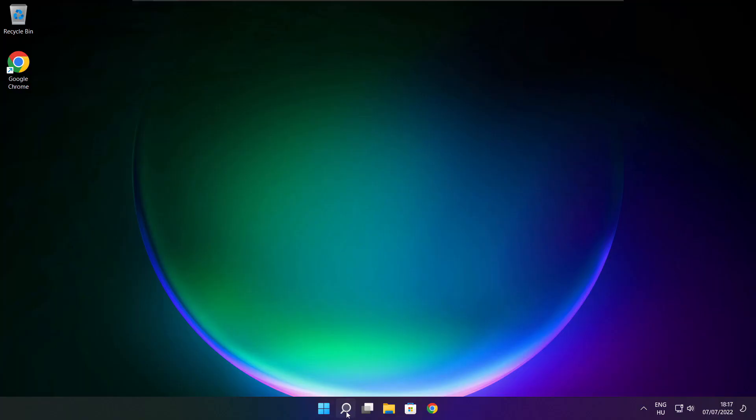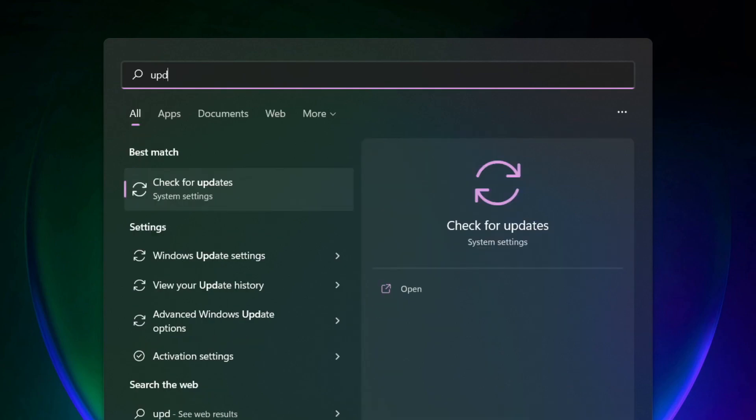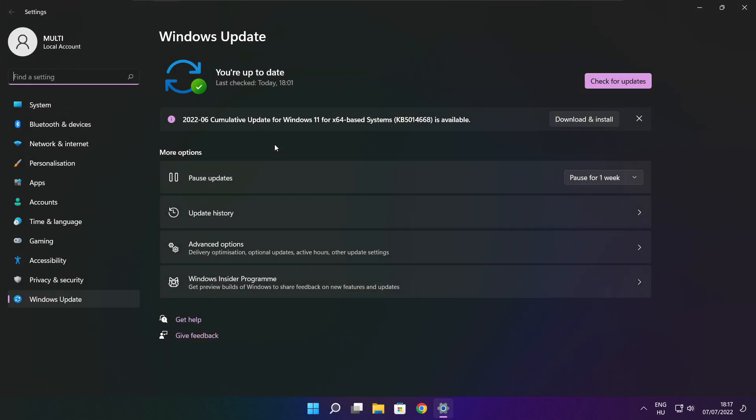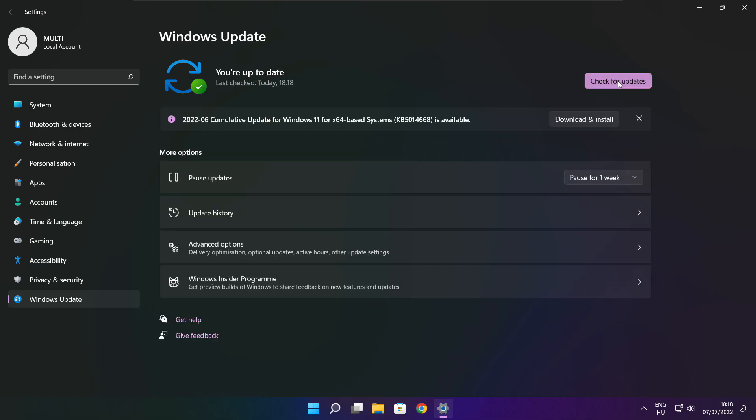Play the game. If that didn't work, click the search bar and type Update. Click Check for Updates and wait for it to complete, then click Close.